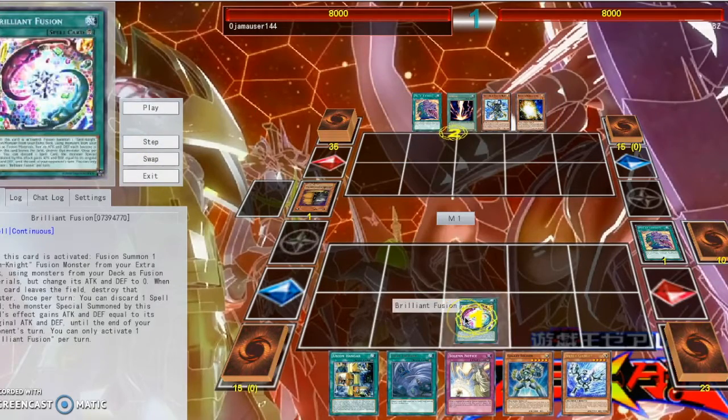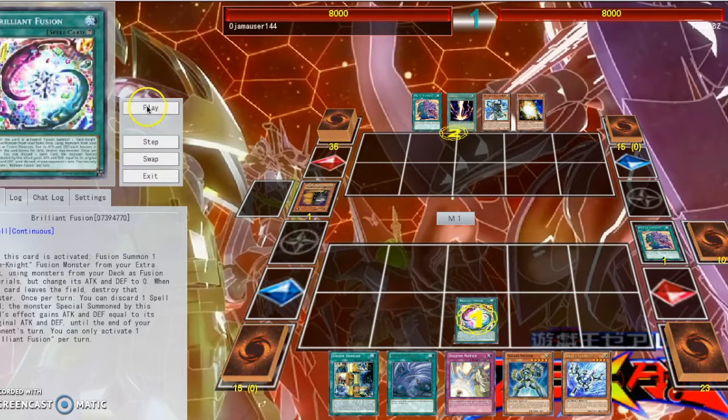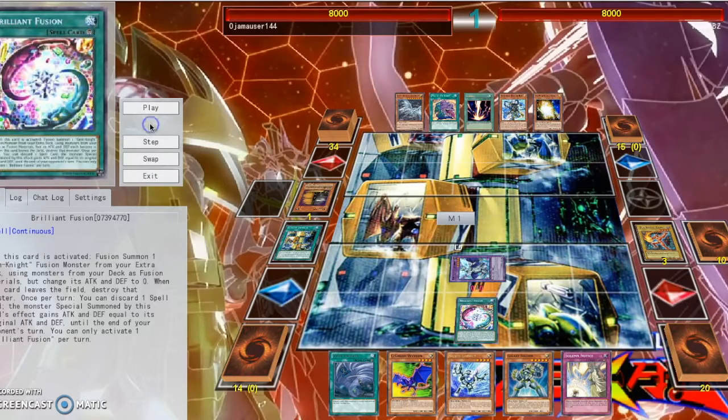So I tried out the Brilliant Fusion Engine — I really liked it. I also tried out the Empowerment Engine, or the Empowered Warrior Engine. I actually didn't like that engine. I actually cut out the Galaxy Soldier Engine for testing this out, but I really didn't like not having that engine. I feel like it just gives you so many more plays.